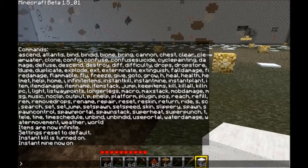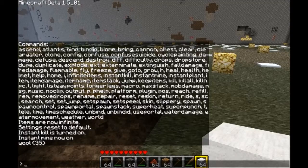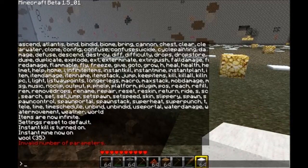'Item name' gives you the name of whatever you're holding — so, wool, thirty-five. 'Item stack' just stacks your items for you.